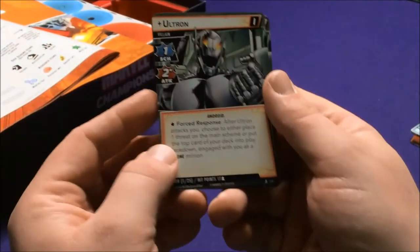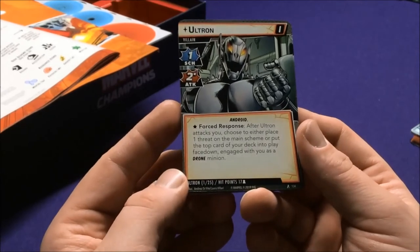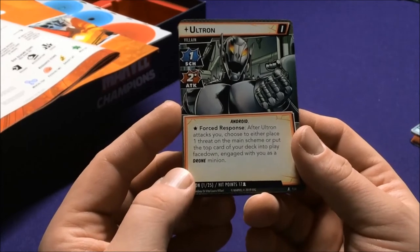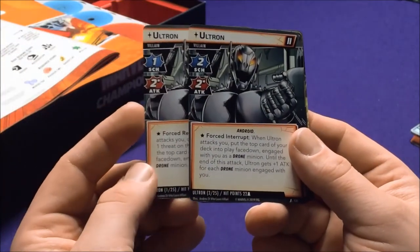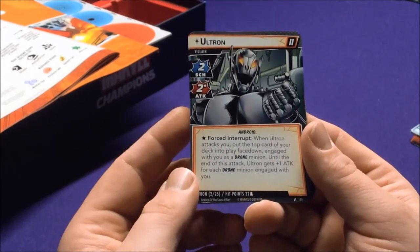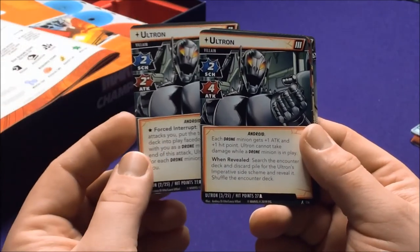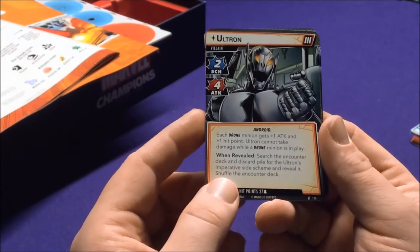Then we have the final villain — the big bad robot Ultron. After Ultron attacks, you choose to either place one threat on the main scheme or put the top card of your deck into play face down, engaged with you as a drone minion. On his second form, he jumps to 22 hit points. When Ultron attacks, put the top card of your deck face down engaged with you as a drone minion; until end of this attack, Ultron gets plus one attack for each drone minion engaged with you.